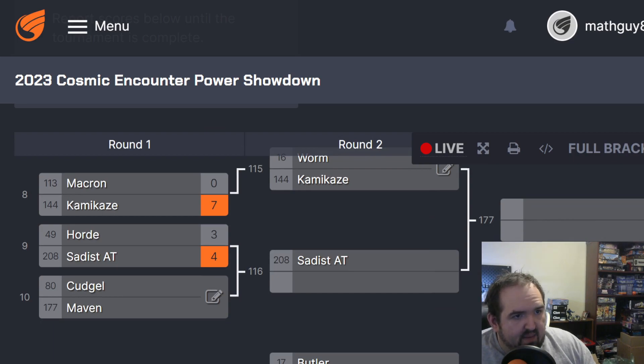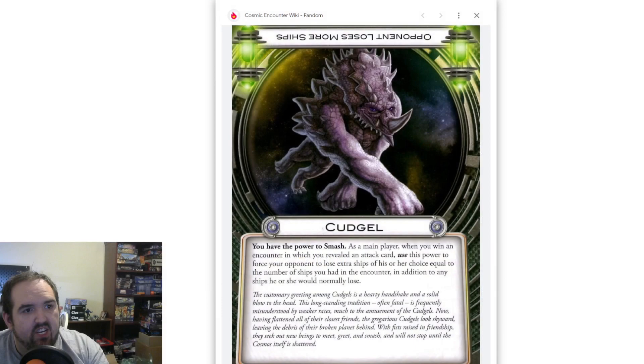Next up, we have Cudgel versus Maven. This one was weird. Cudgel is a base power, and one I admittedly am not a big fan of. Maven is Eon's power, and one I will freely admit I have not played — not seen in the game, not played at all. So you are going to get my first impressions here, but I'm going to do my best to make it as good as possible.